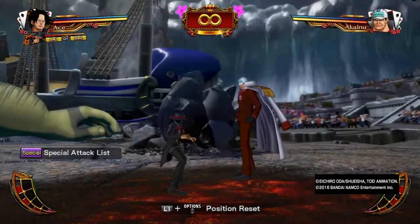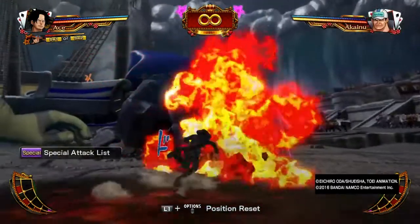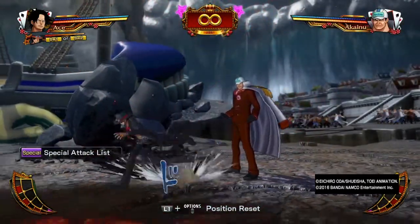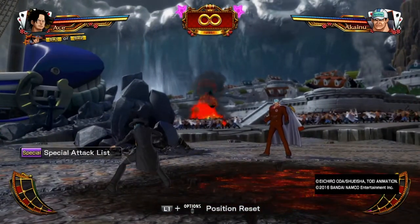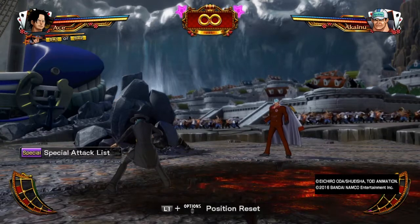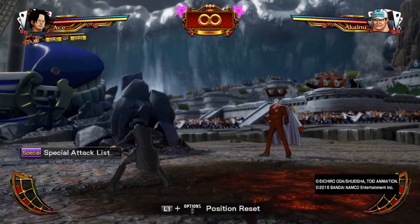Weaknesses in Mirror Flame: Mirror Flame disappears when Ace walks through it. That's the one weakness. So basically a person can literally go behind Ace, combo him into his own Mirror Flame to get rid of it, or just remove the threat of it temporarily from the battlefield. It does not last that long, so just something to remember.